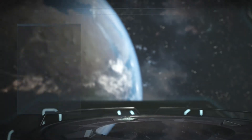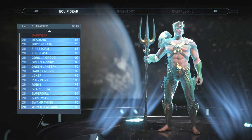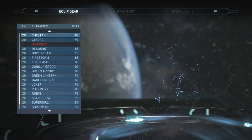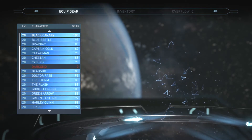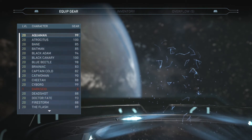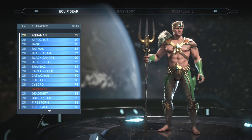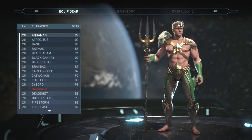I already beat all the chapters in story mode — that's complete — and all my characters are level 20. I'll scroll through it real quick and you guys can see I have a lot of gear for each character, except for Darkseid. I have the standard edition so I'll get him later on. I will do a video for each and every character showcasing all the gear I have, so let's start with Aquaman first.